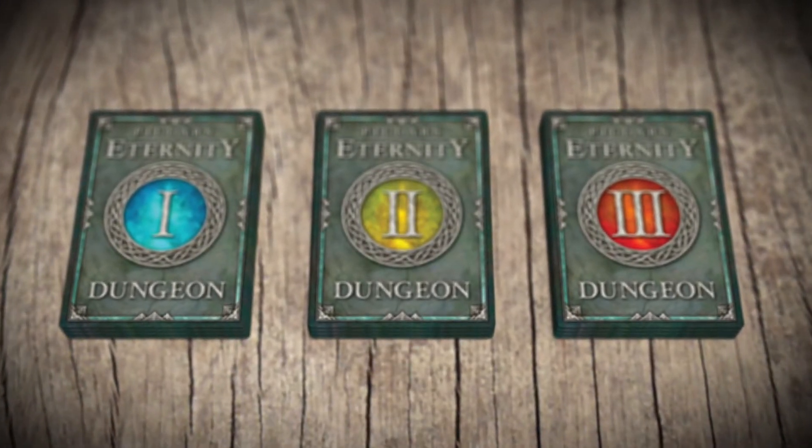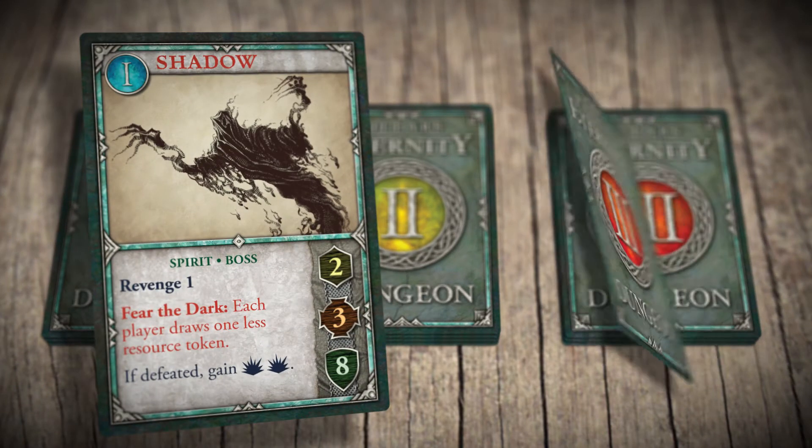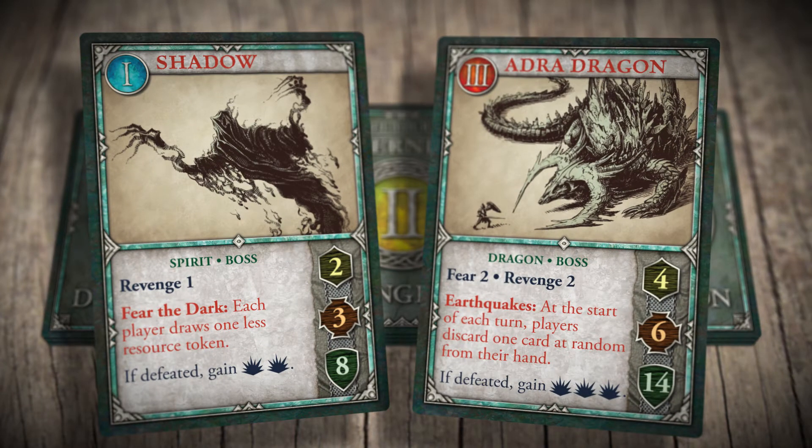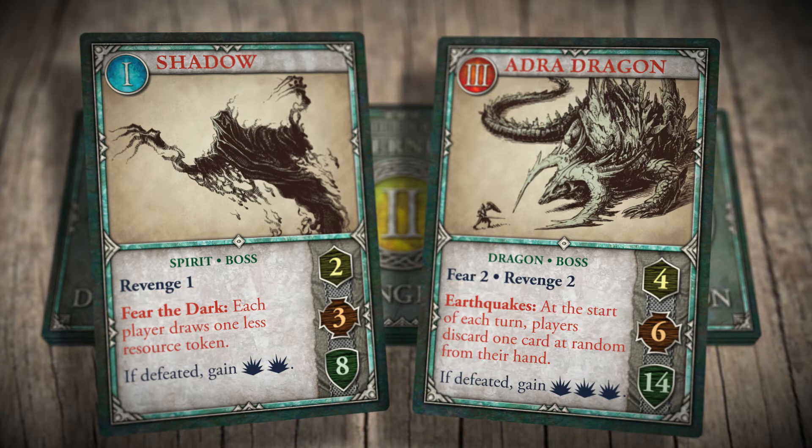In each of the 3 adventure decks, at least one of the monsters is a boss. Not only is this a tougher monster, but if not defeated, it stays in play rather than being discarded. Bosses have an effect on the game when in play, and any player that goes adventuring must encounter the boss instead of drawing cards from the deck.